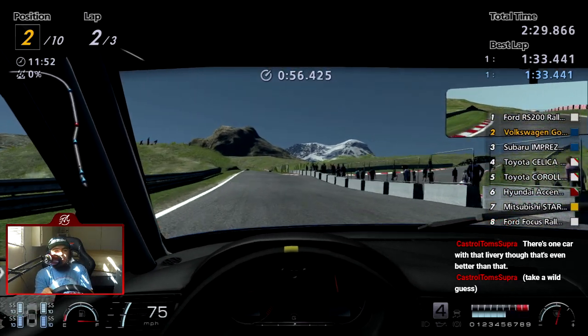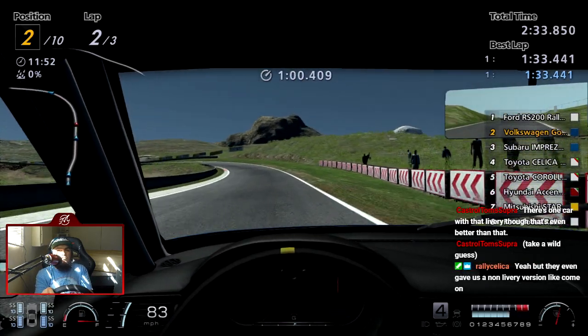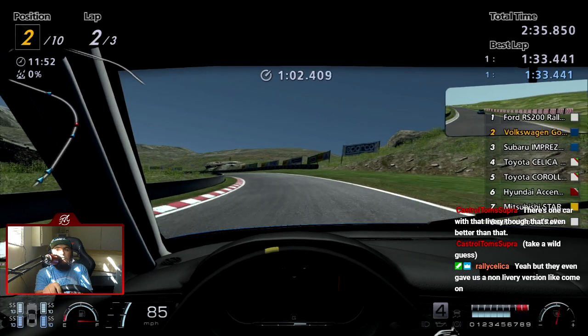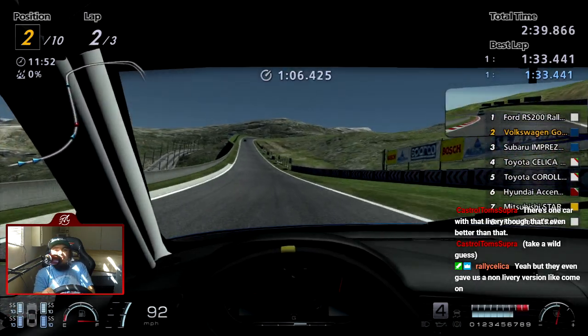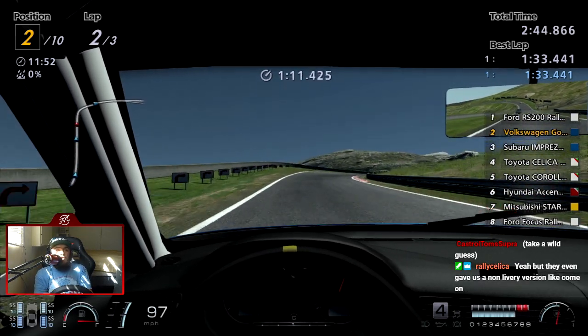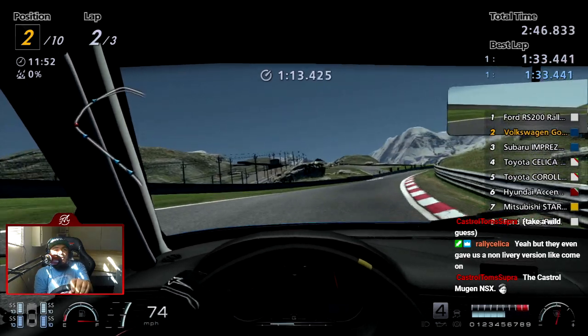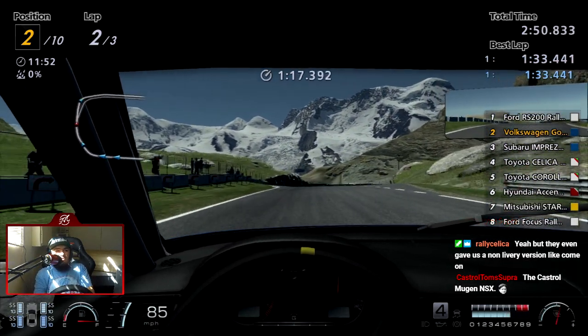Castro — Tom Supra, which one do you think it is? They even give us a non-livery version. And if people want to do F1 concepts in Gran Turismo they literally have to use the Super Formula, which isn't too far off, but it's clearly not the same thing. Yeah, the Castro Mugen NSX — totally.